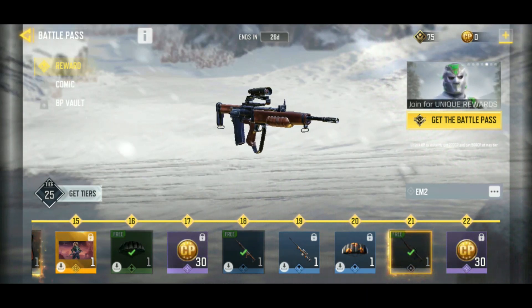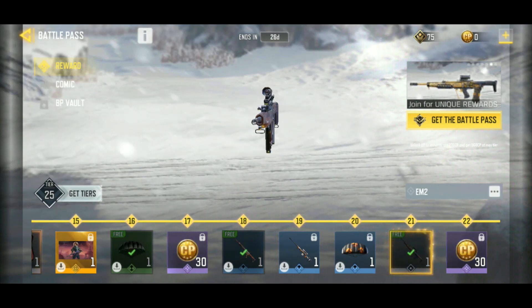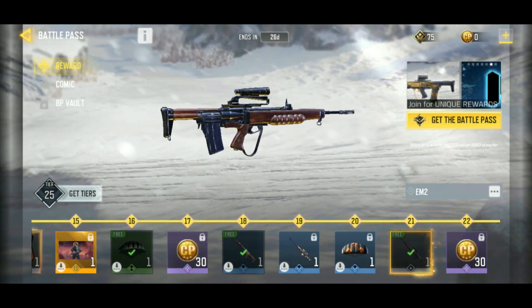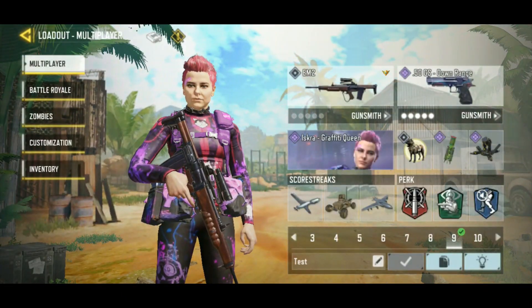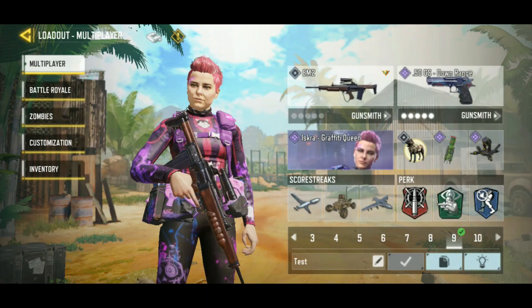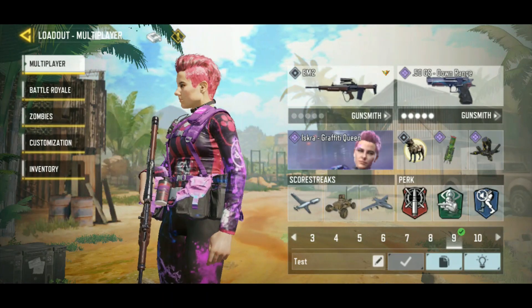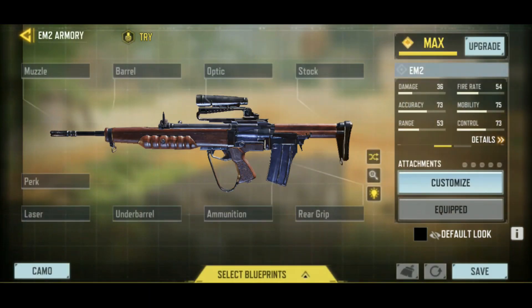It seems like every season COD Mobile releases a new weapon, and this season it is the EM2 available at tier 21 in the Battle Pass. I've gotten that a few days ago, so I've got it equipped here on a loadout along with this Iskra Graffiti Queen I got for watching the World Championships. Naturally, I've got to take a look at this thing and make a gunsmith and try it out.